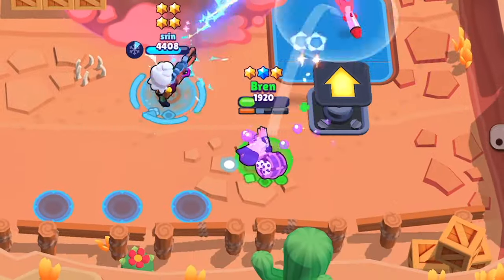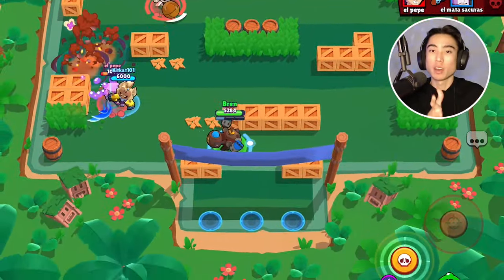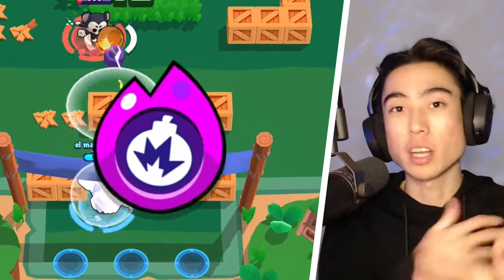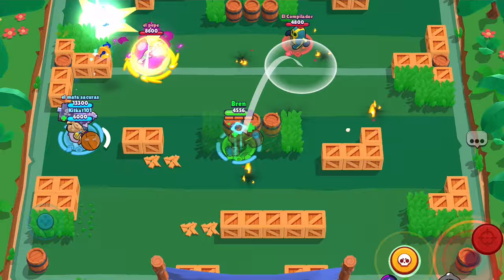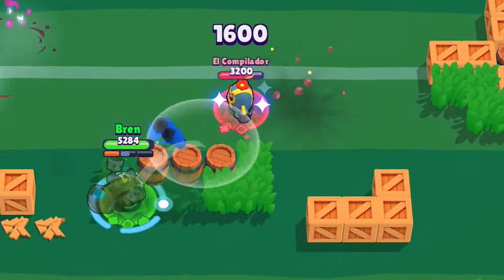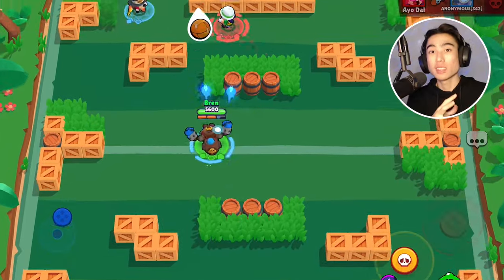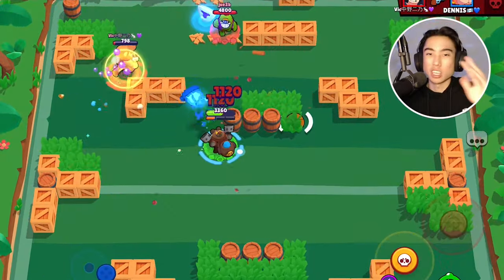For gears, the first one I recommend is the Damage Gear, which lets you deal 15% extra damage when dropped below 50% health. This is helpful given how aggressive the meta is — Dynamite will probably be dropping a lot of health, so you can always benefit from that extra damage, especially paired with Demolition Star Power and his Hypercharge for devastating damage. The second gear I recommend is the Gadget Charge Gear, which gives you an extra gadget to use throughout the match. Having that extra opportunity to stun enemies can help confirm kills and really turn the tide of a game.